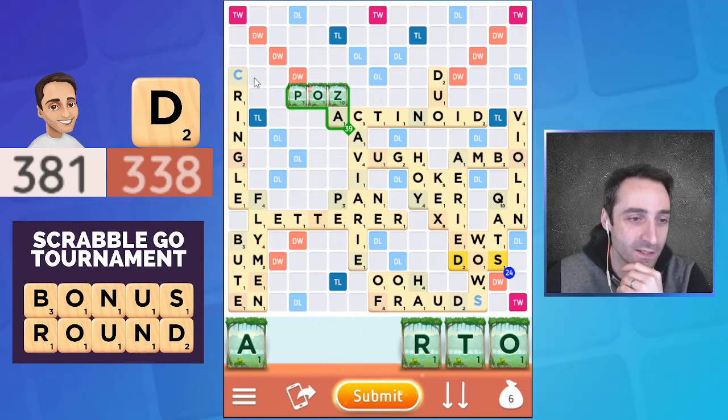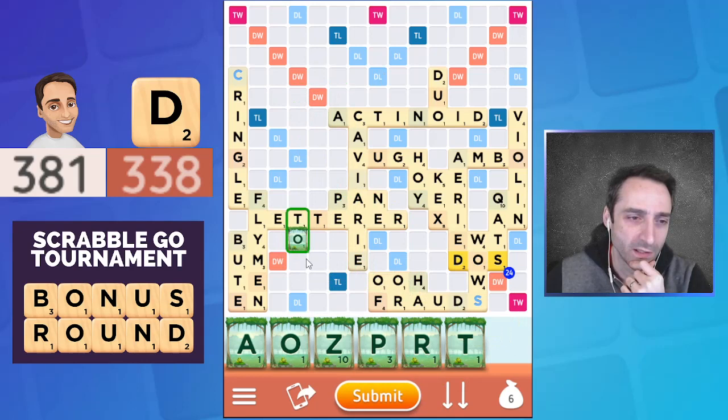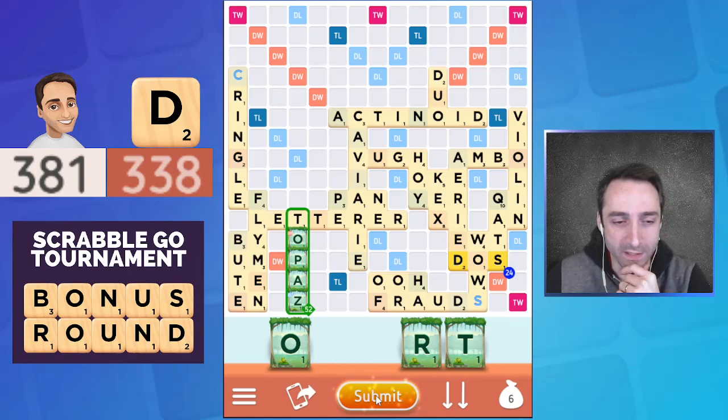There are major defensive benefits to playing this here — it is tempting. What would the worst case scenario be after this? I sacrifice 13 points and then maybe Dave still manages to bingo through this T or this D, so I'm not actually blocking. The score is I'm up by 43 — after this I will be up by 82. I'm still going to withstand plays like this pretty much every time. The extra points are almost certainly worth it here, so let's play 'topaz.' This just feels like too much more.